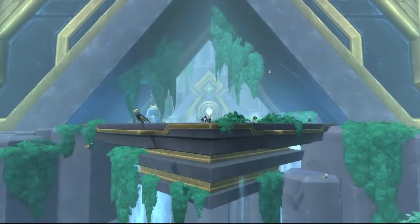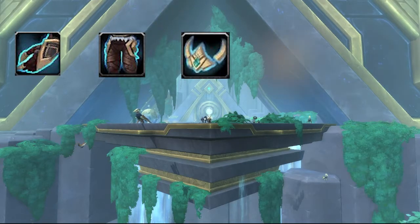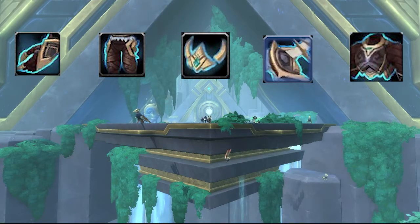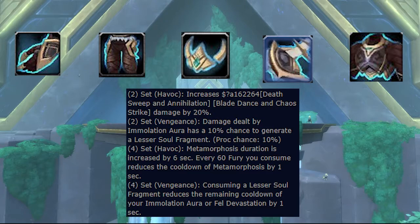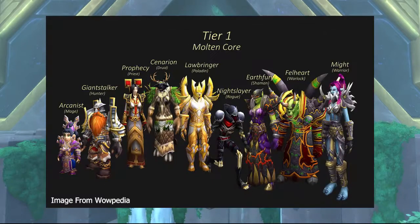First off, for those asking: what's a tier set? A tier set is a piece of gear that drops primarily from Raid, but there are other sources we'll cover later, that comes with added benefits when you equip a certain amount. In this iteration there are five pieces of tier: hands, legs, head, shoulders, and chest. When you equip two pieces and four pieces respectively, you gain a powerful bonus that interacts with your spec in some way. The power varies per set, but they're an endgame power gain that's been around since Classic and has evolved over time.